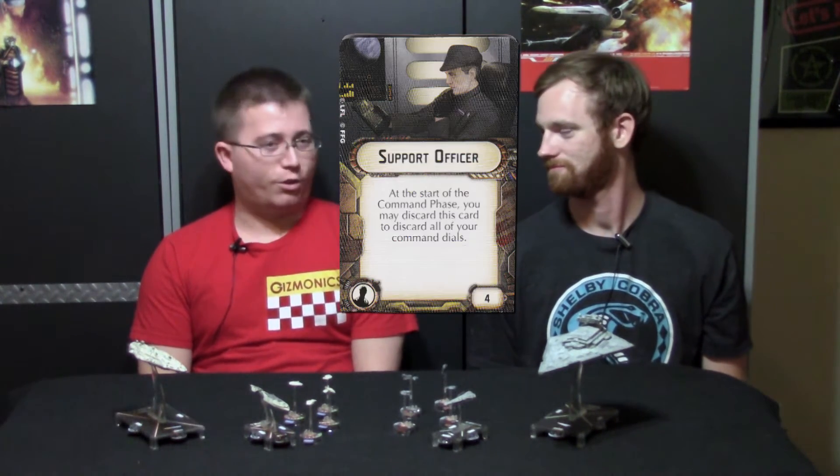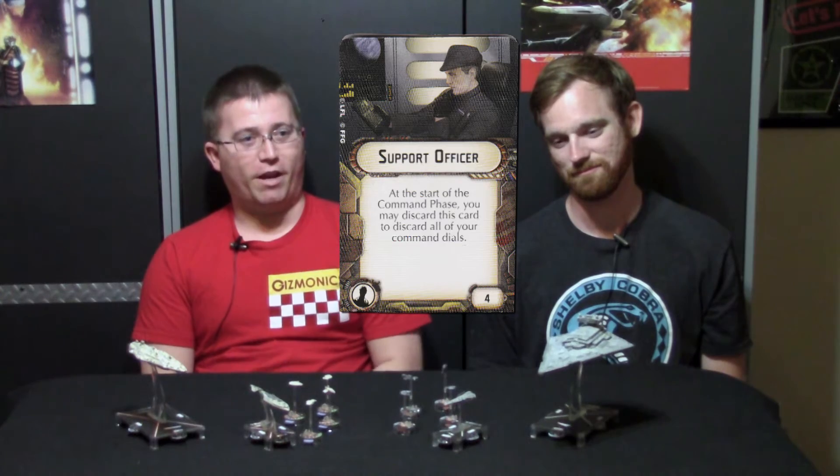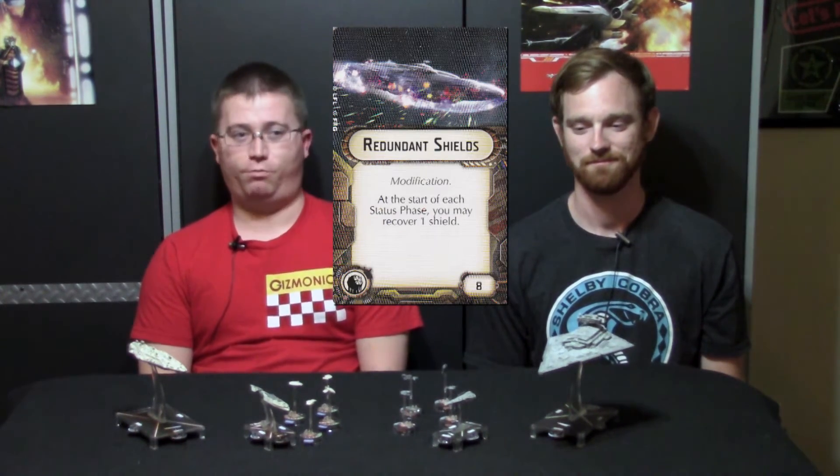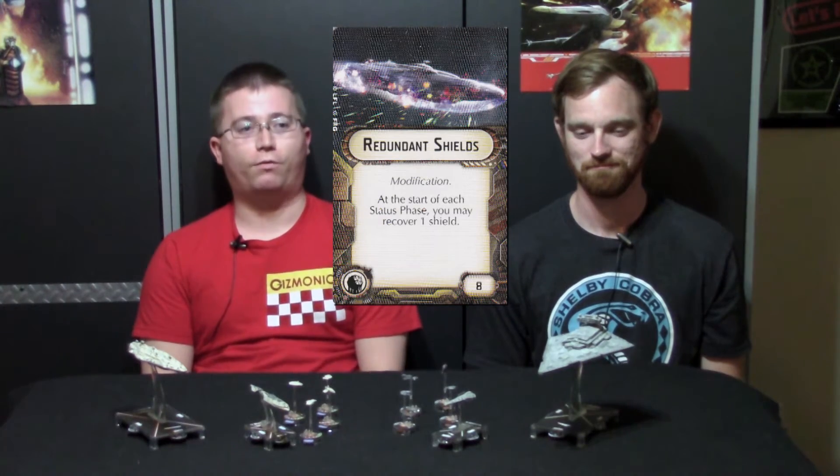The model looks gorgeous, like everything else Fantasy Flight's done for these Star Wars miniatures in X-Wing and Armada. Some really cool upgrade cards came with the Imperial Class Star Destroyer. There's the Support Officer — you discard the card and discard your command stack, which means you redo all of your command dials. It's great when you have three of them and you just want to hit the reset button. Another cool one is Redundant Shields, which lets you get back a shield every turn automatically — you don't have to do anything for it, it just happens.